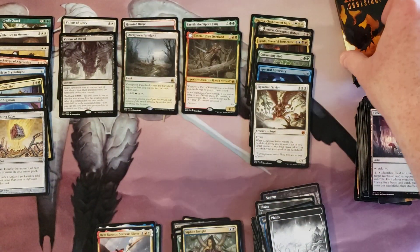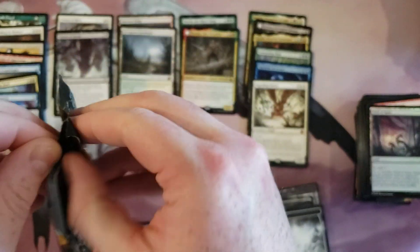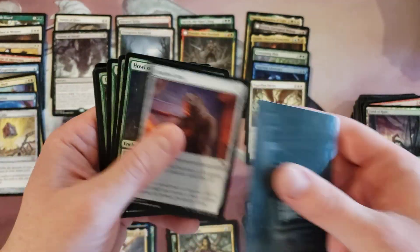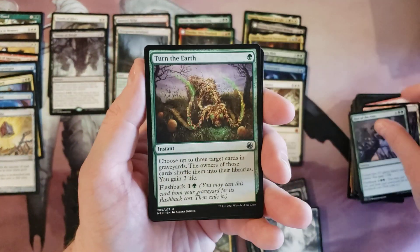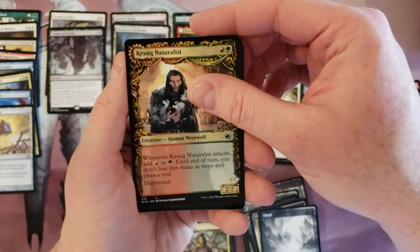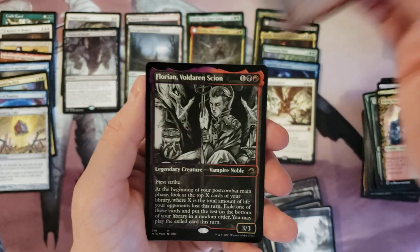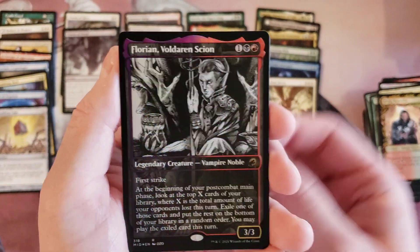The way they set up these set booster packs this time — starting with commons then throwing random commons, uncommons, commons — it really throws off your rhythm separating packs out. Definitely makes a bigger challenge doing this. Random common, uncommon, Smoldering Egg, Florian in the neat showcase — foil showcase.